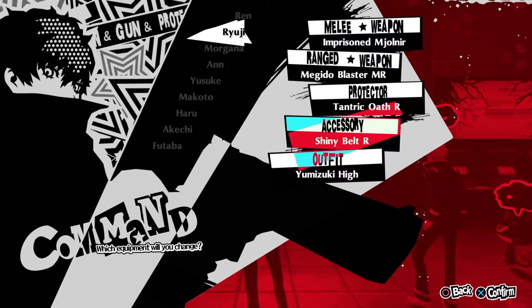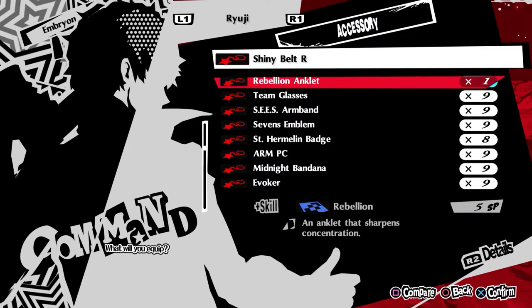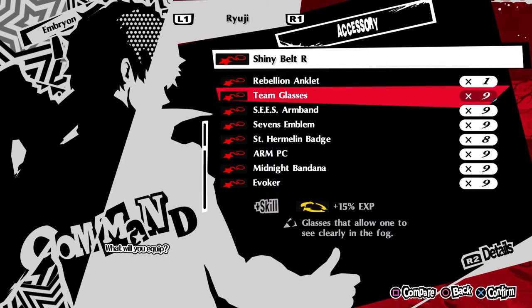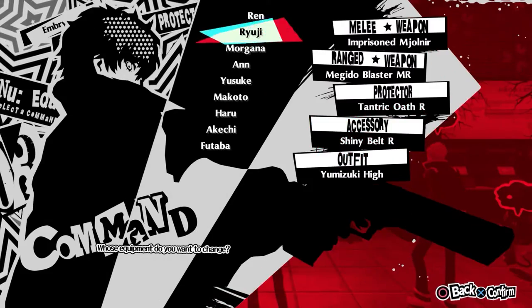For the DLC items, you can get these from the cardboard box in Joker's room once you download the DLC. So, now onto the Persona build.